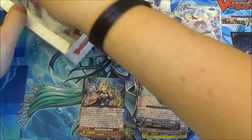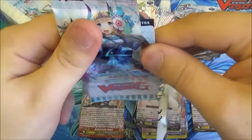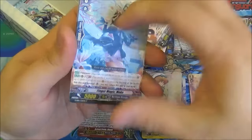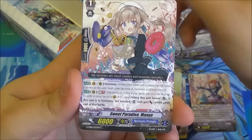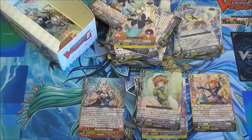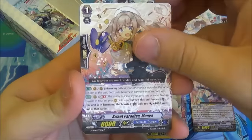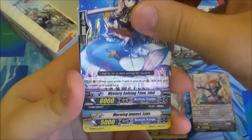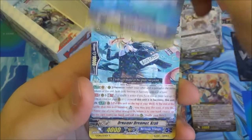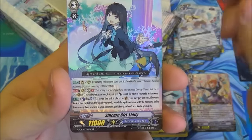Penultimate pack — come on Labrador. We've got an Olivia but I want a Labrador more. Another Finger Magic, Sweet Paradise, Afternoon Tea Party, Mystery Solving, Morning Impact, another Dreamer Dreamer. And a Sincere Girl Liddy.